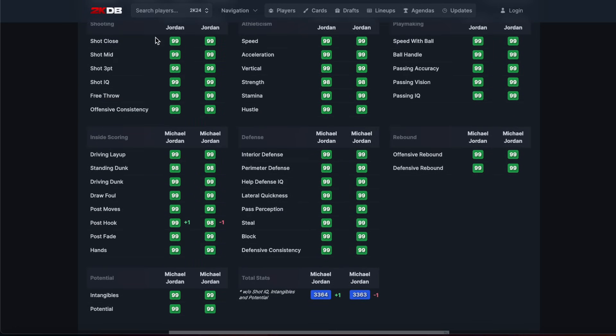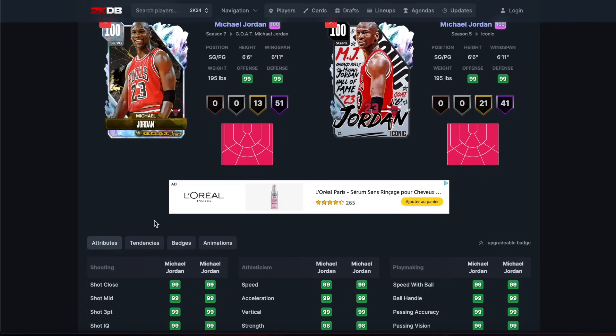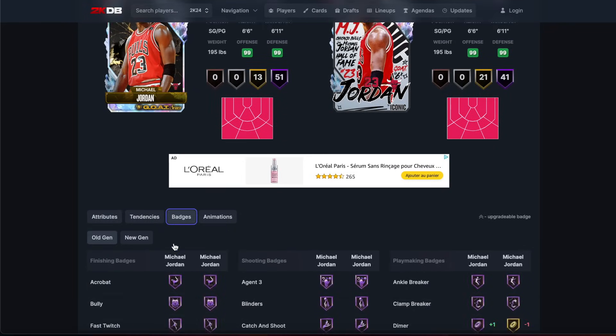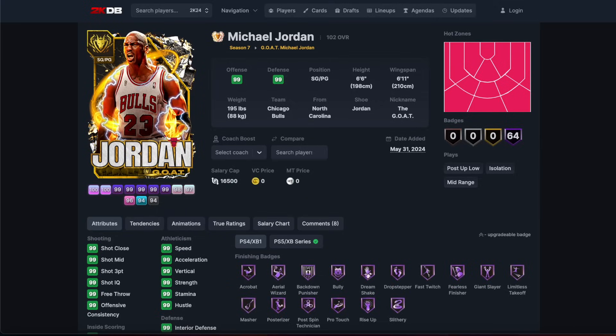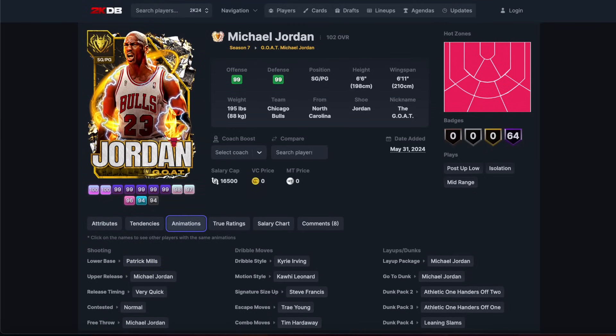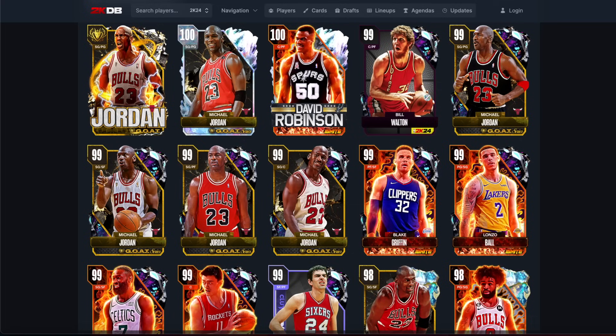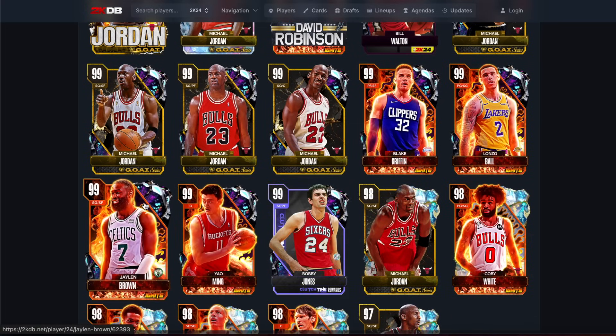You get a plus one post - oh, ten extra hall of fames though. You're never going to see the card anyway. GOAT Jordan gets Patty Mills base - yeah, to be expected. Now we're going to look at the dark matter cards.